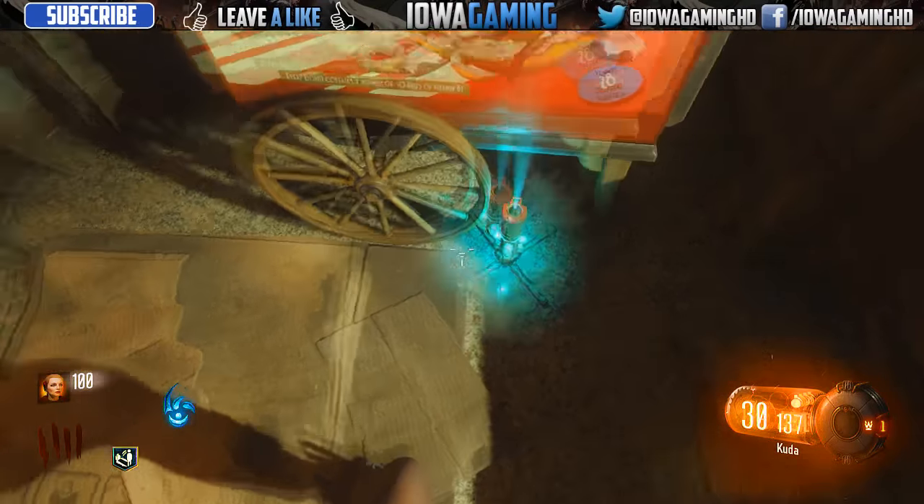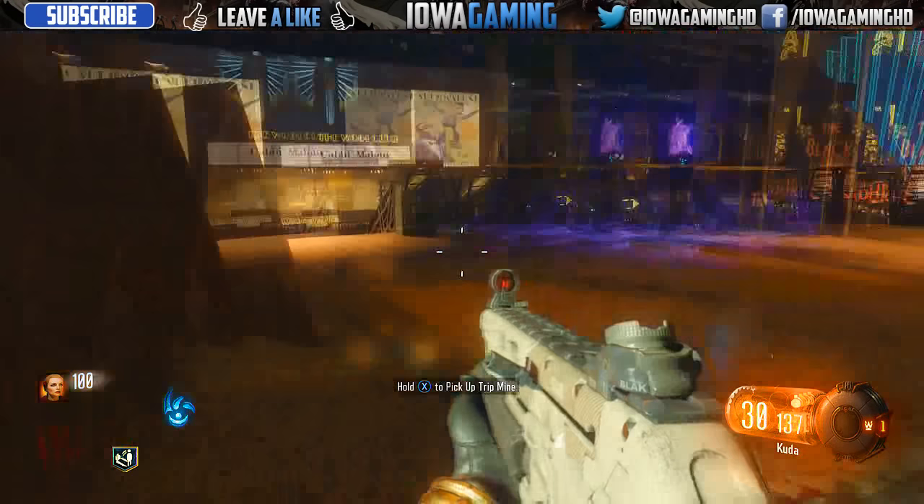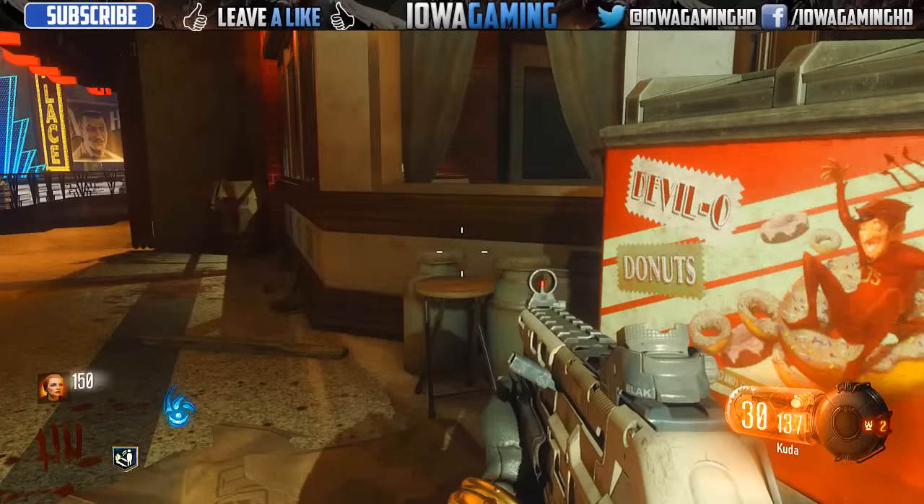For the fourth and final one, go into the spotlight district and open up the door going to the burlesque. Right here in the corner will be the fourth and final donut stand — simply place down your bouncing Betty next to it and have a zombie trip it.